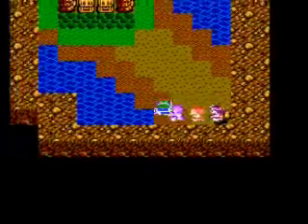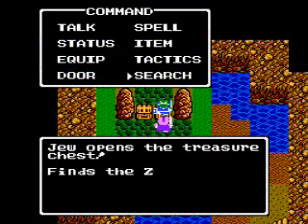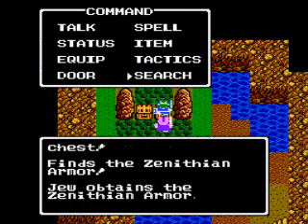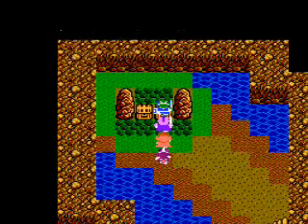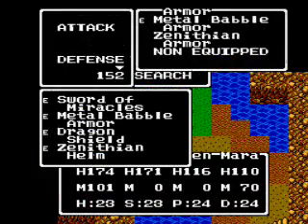Yeah, I just skipped over to the second floor — it was just straight to the left — and we get the Zenithian Armor. Nice! Zenithian Armor increases your defense power by 70, so it's pretty good with physical defense.